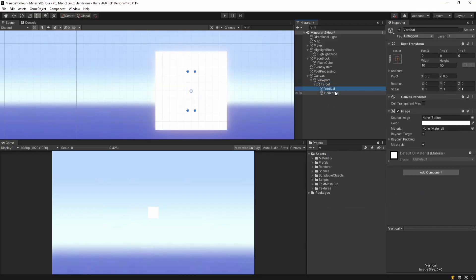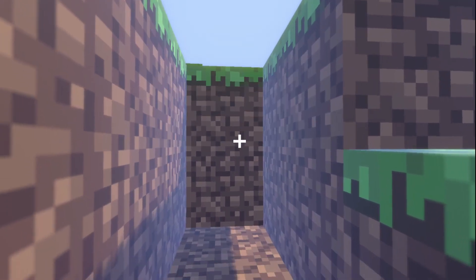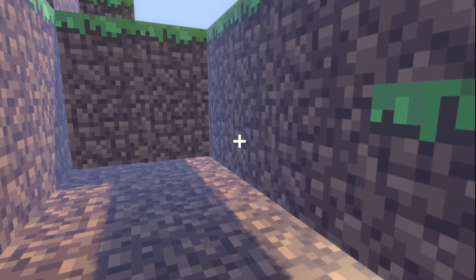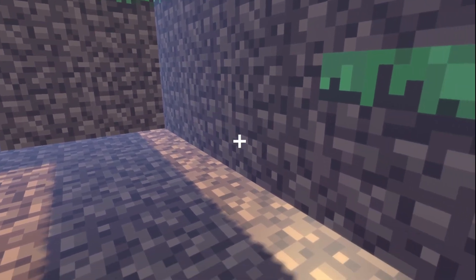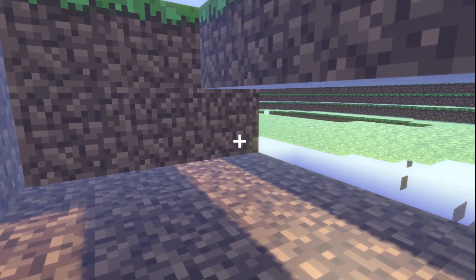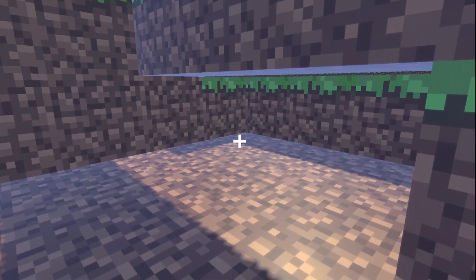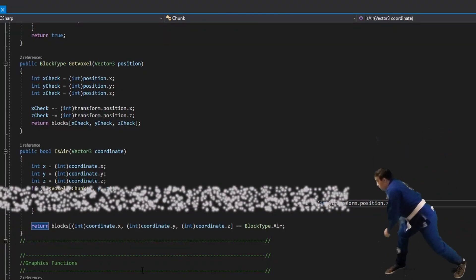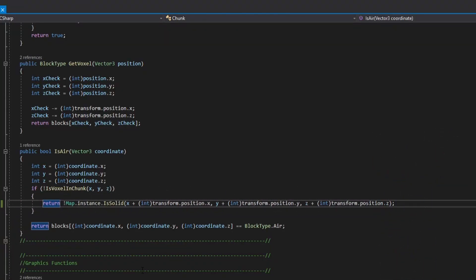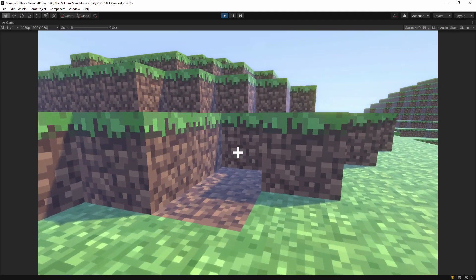Now let's add a target indicator. We still have one more tricky bug to clean up. When we mine a block on the edge of a chunk, we need to redraw both chunks on that edge — otherwise we get this strange see-through effect. And there we have it, mining complete.